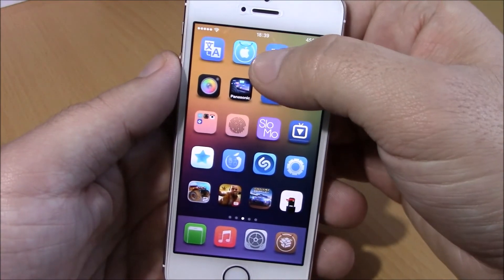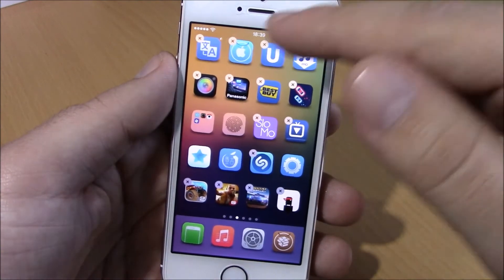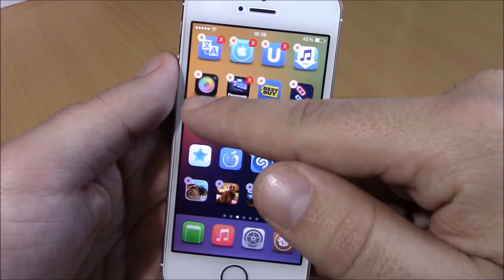It's very simple to use. All you have to do is just tap an icon like you would normally do when you want to delete an application. Now just go and tap the icons that you want to delete.